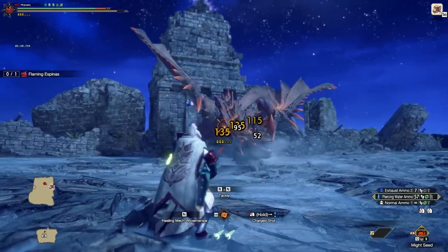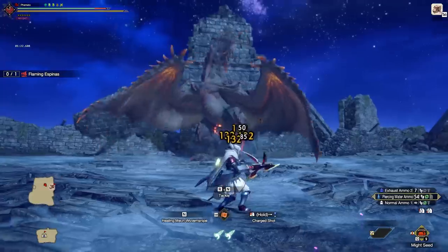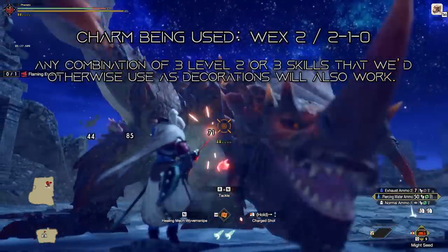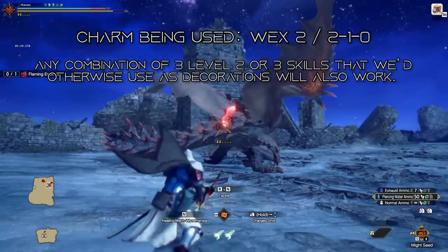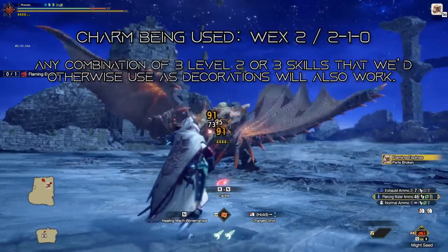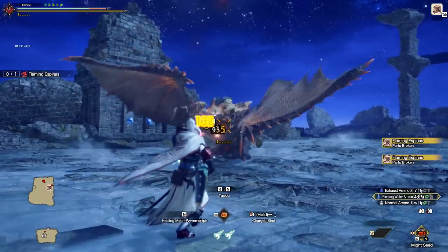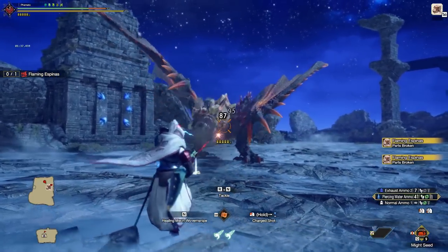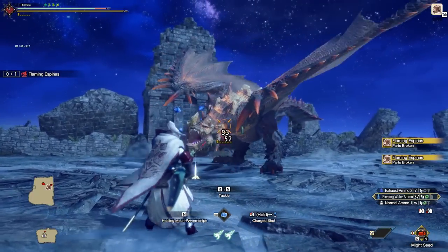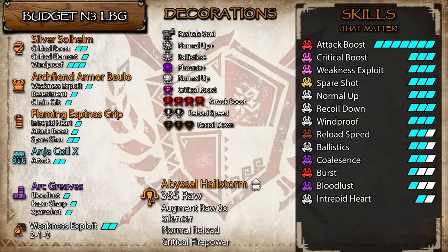So we're going to start with the updated budget sets for Light Bowgun. These are all using no augments on the armors, although the charms are going to be using a Wex 2, 2-1 charm, which is slightly better than the last update where I was only using a Wex 2 charm, because charm rates also got buffed this patch, so getting something slightly better is probably more likely, plus I think this is a nice happy medium ground between not a trash charm and an actual good charm. So, Normal 3 Light Bowgun — look at this set, this looks like a straight-up meta set.